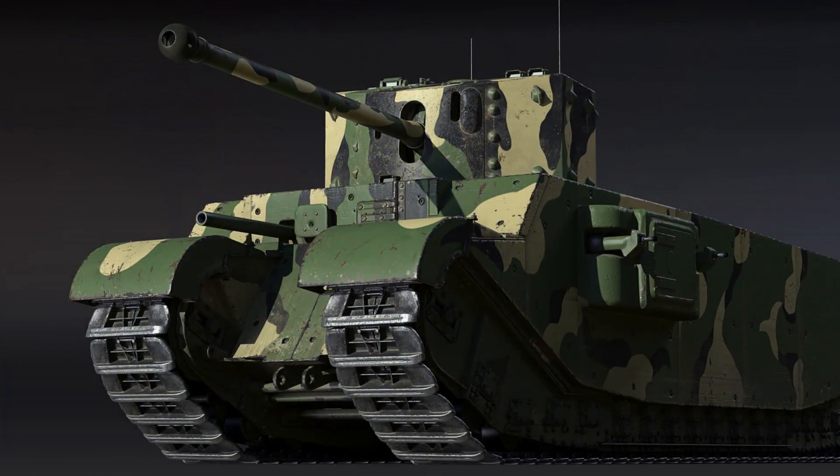It's going to have a crew of 8, which should make it rather difficult to destroy, though I don't know if that crew number changes depending on whether you've got the prototype or final form. Interestingly, it's got two electric motors powered by a diesel generator, so I wonder if this will work like the T1E1 where it has the same reverse speed as forward speed — still ridiculously slow, but quite interesting if that were the case.